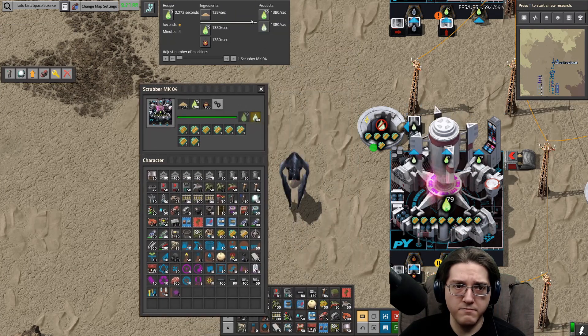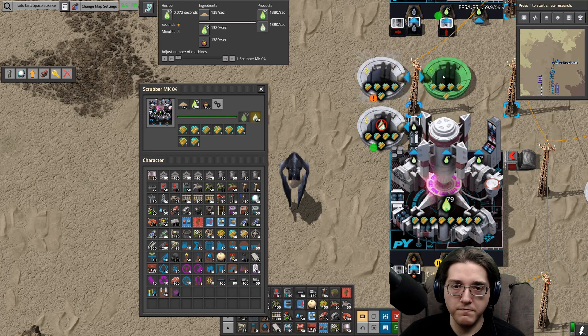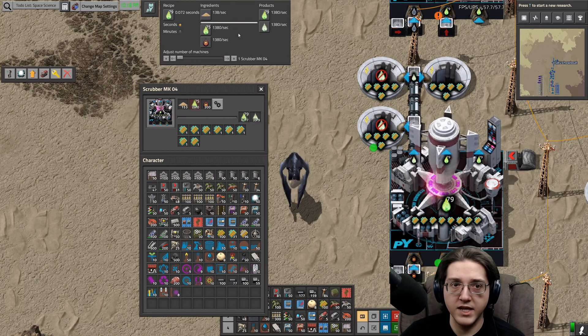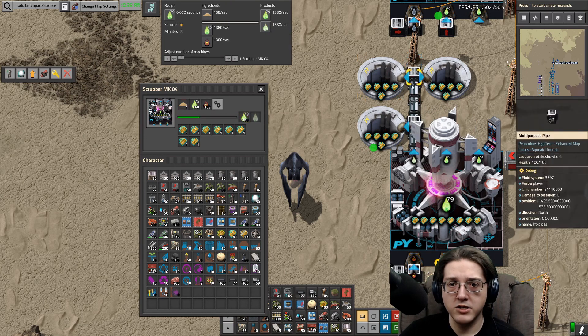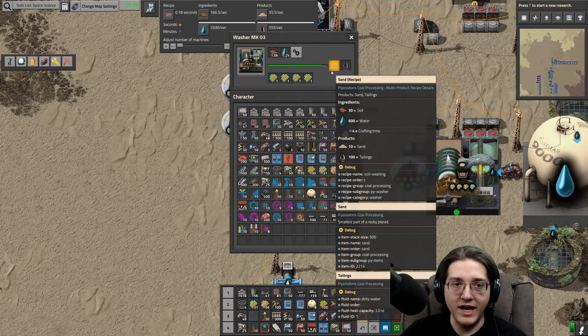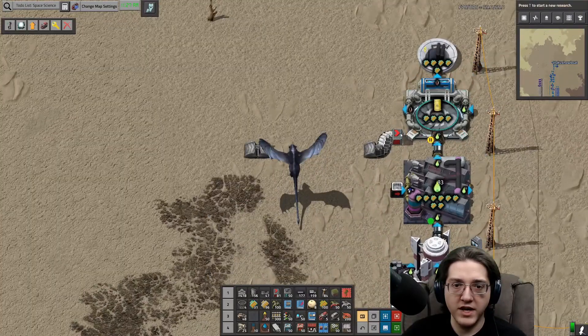That's better but not quite perfect — we need even more. This is a short enough pipe that it is capable of getting rid of more than 1200 units per second, just because of how few pipe segments there are. It can totally be limited by the amount of sand coming in, and we have a few units of sand coming in — just a few. So we have yellow cake now.